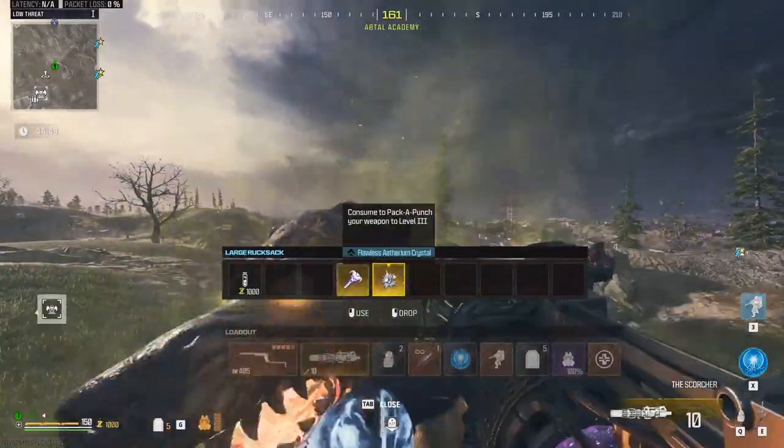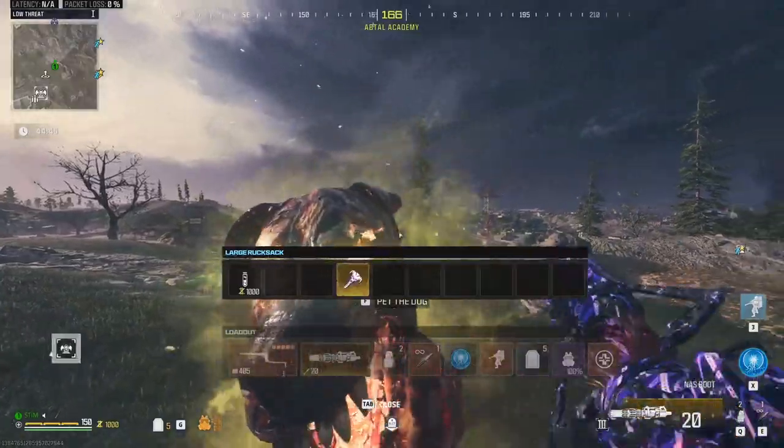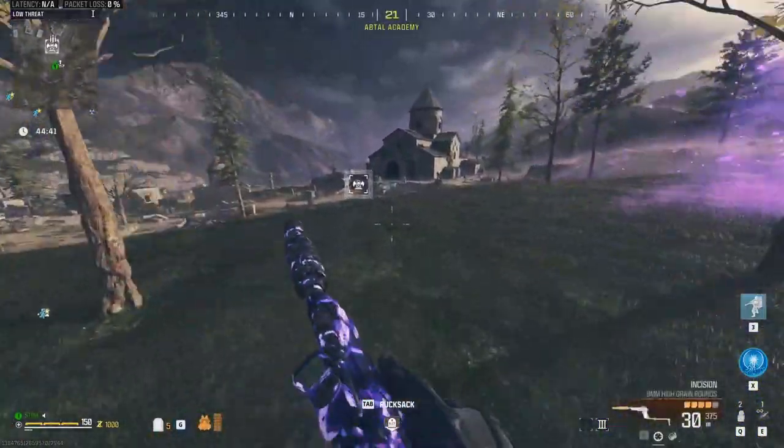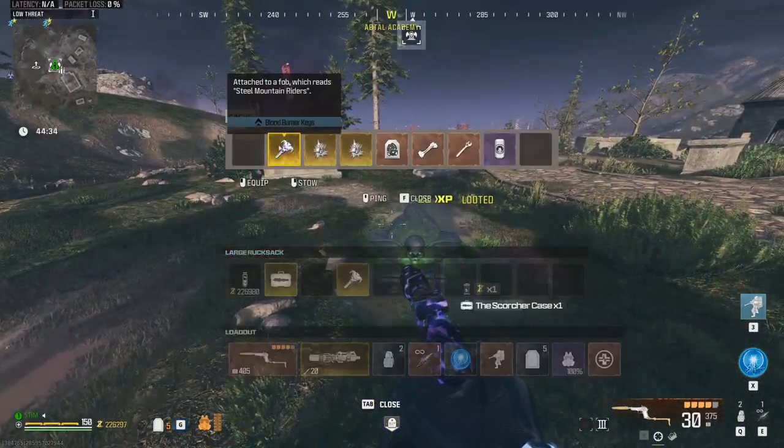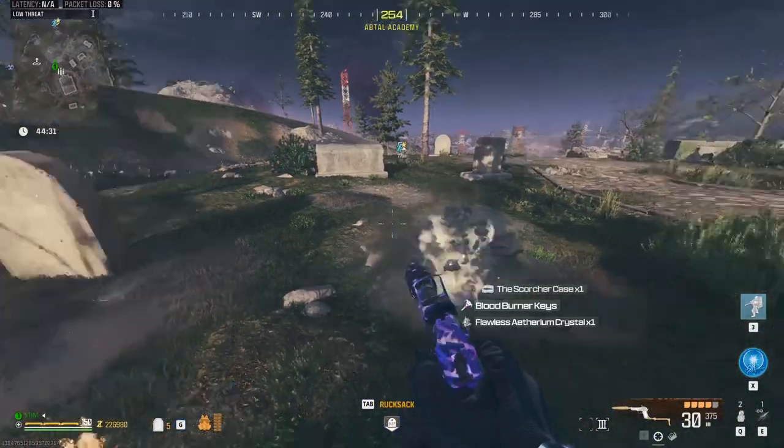Firstly, you're going to load into a game. If you don't have a tombstone on your map that's fine; if you do have a tombstone set, the steps from here are the same. I recommend that you put a tombstone can in your inventory so you can duplicate it.